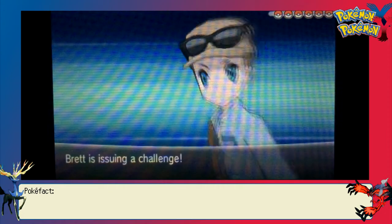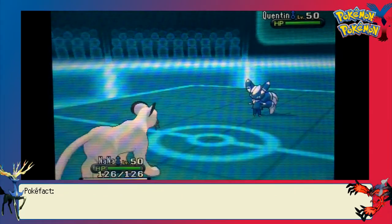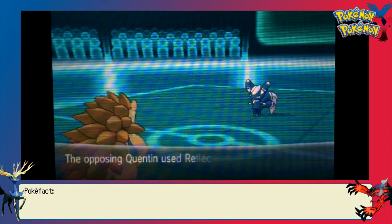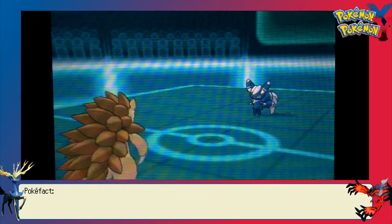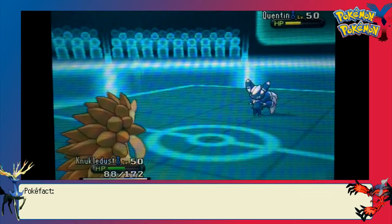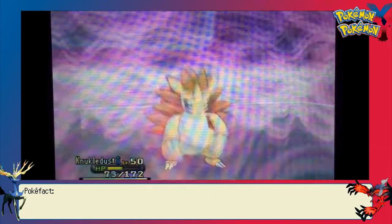We also have a Sharp Beak Dodrio and a specially defensive Mantine. His team had a lot of threats, but the main thing we're dealing with is this Meowstic. I didn't know what it wanted to do, but I was expecting it to set up screens. So I wanted to get rid of its Light Clay if it was holding it. As I switch to my Sandslash, I get confirmation he is running screens, so I knock off the Light Clay so the screens won't last as long.